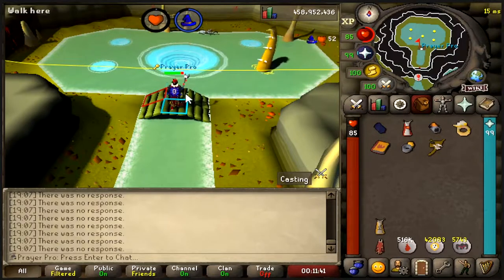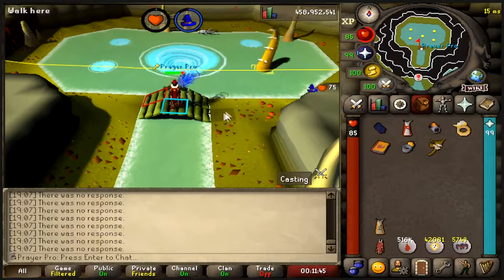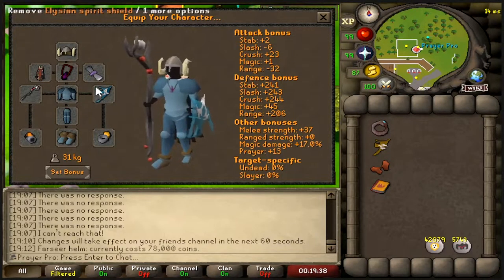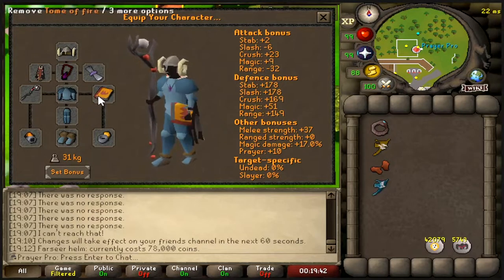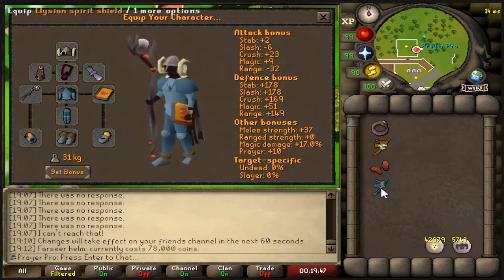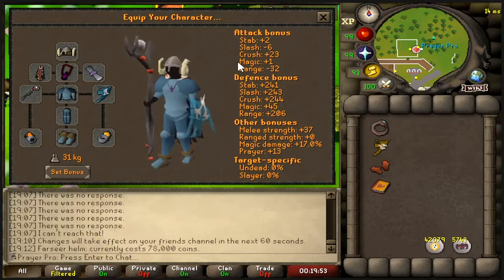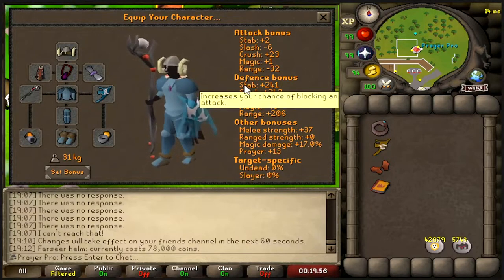Feel free to upgrade or downgrade to your own liking. For the nightmare zone method, you want a setup like this. Don't worry if you can't afford the arcane - go for a tome of fire if you want the plus nine bonus, or a mage's book is fine as well. I'll quickly show you what quests you need to complete to make this method work.